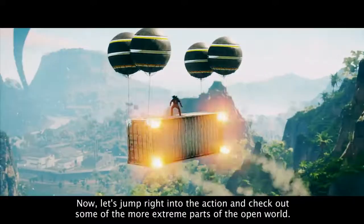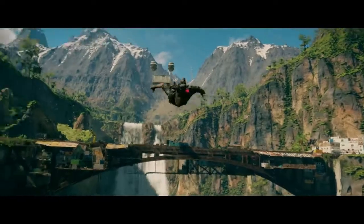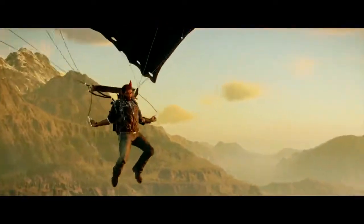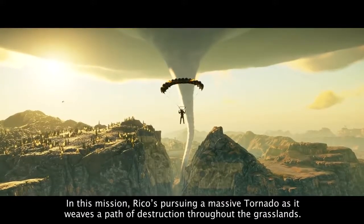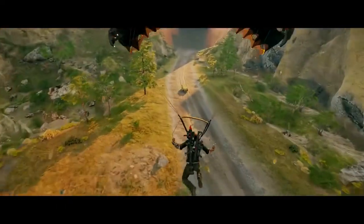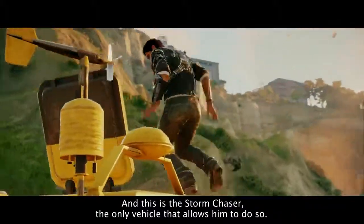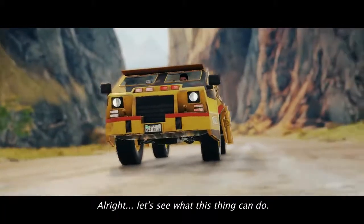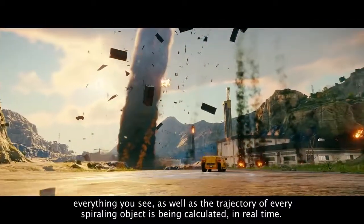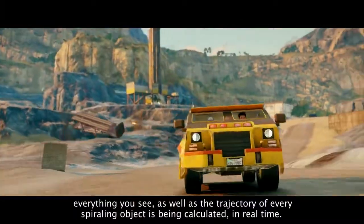Let's jump right into the action and check out some of the more extreme parts of the open world. In this mission, Rico's pursuing a massive tornado as it weaves a path of destruction throughout the grasslands. And this is the Storm Chaser, the only vehicle that allows him to do so. Thanks to Avalanche's new Apex engine, everything you see, as well as the trajectory of every spiraling object, is being calculated in real time.